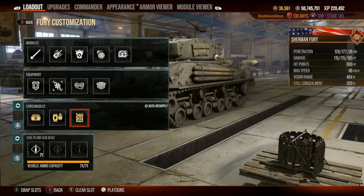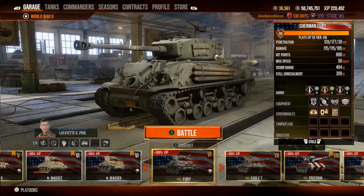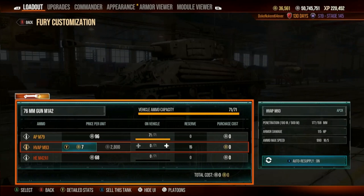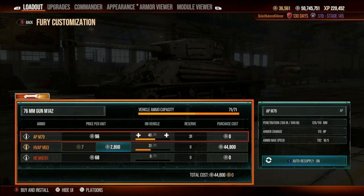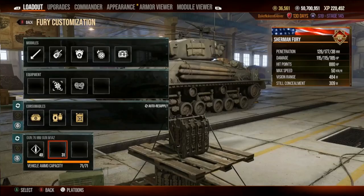It's 50/50 — gold gasoline or medical kit. I'm going to go with the gasoline and jack the speed up to 50 — it's a gut reaction. Change that to silver. Penetration is 177, 128, and this one is penetration 38 — I don't like that. Good enough.